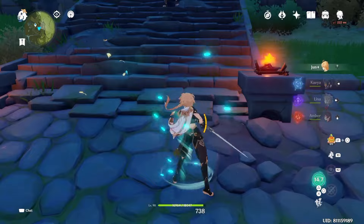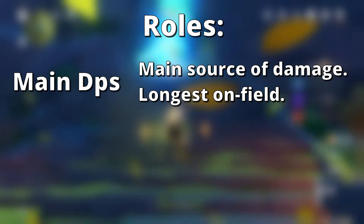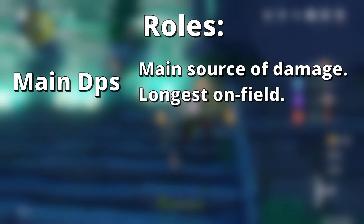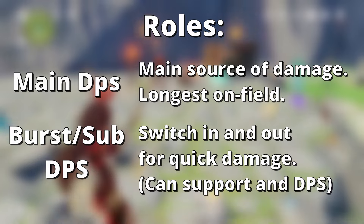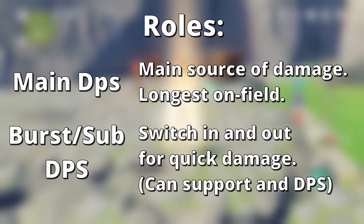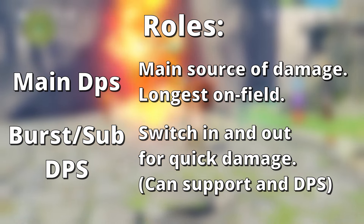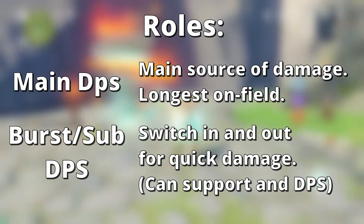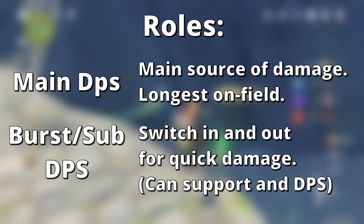Since his kit is set around damage mostly, he can serve as a main DPS — someone who stays on the field the longest and deals the most damage — or a burst or sub DPS, someone you bring out to mostly just drop their skills and bursts and then switch back out. This role serves both as a support and damage-dealing role, though it doesn't deal as much damage as the main DPS, so you can decide on the role you want.